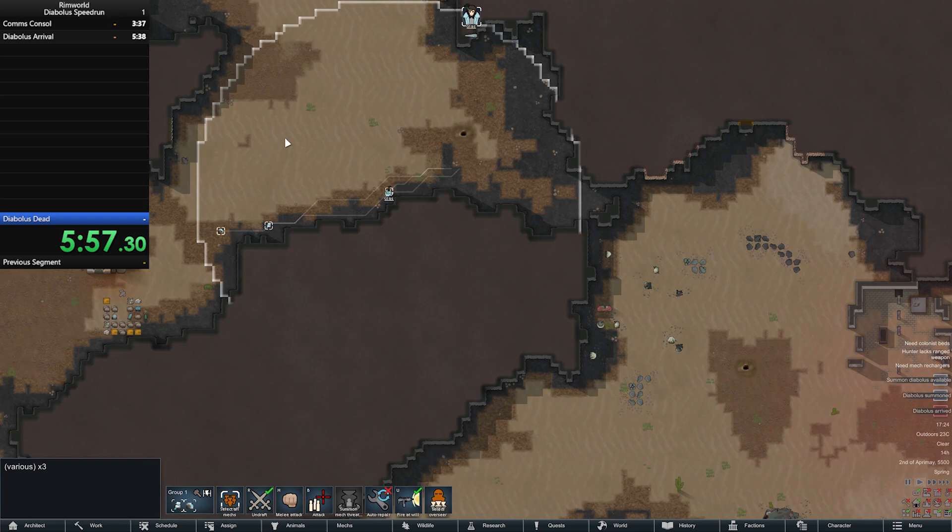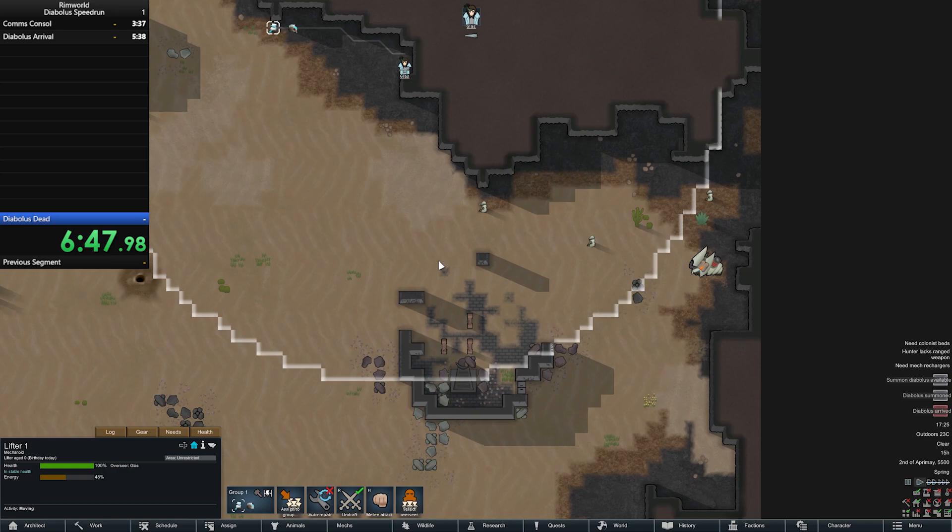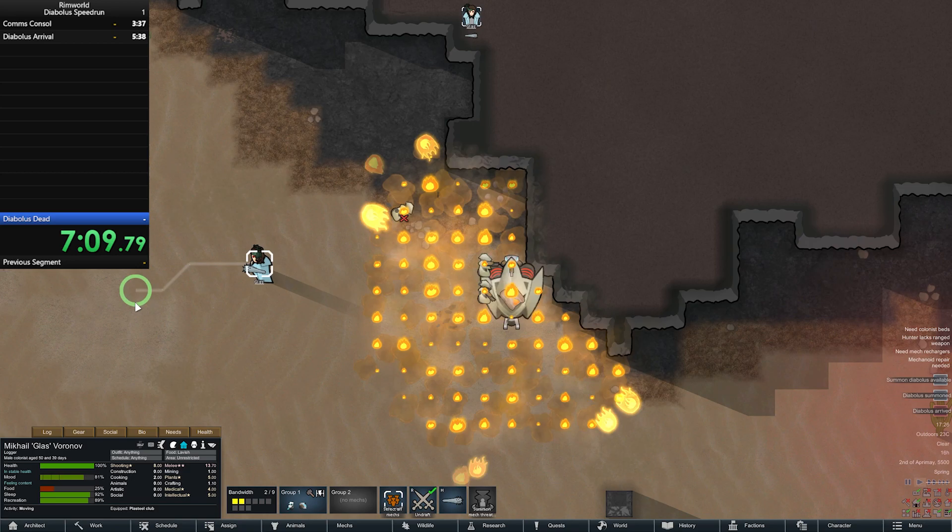Now with only two mechinoids you can't actually box it in, but with a lot of mechinoids you can completely box it in. When it's boxed in, it can't fire its inferno cannon, and your mechinoids are impervious to fire, so just deal with its militaurs and then you can just take it down nice and slowly.